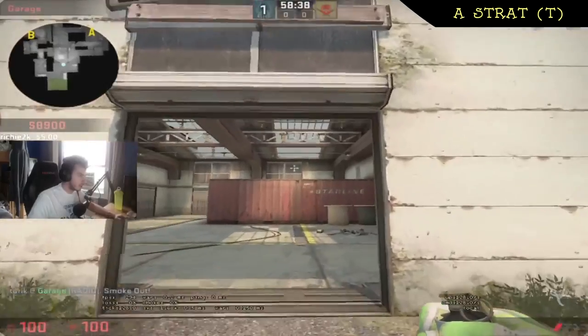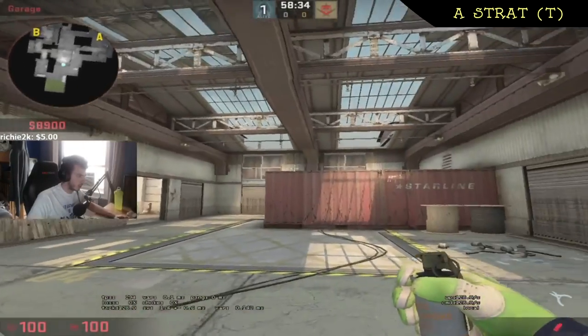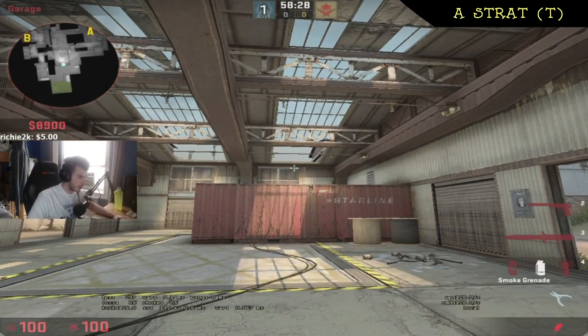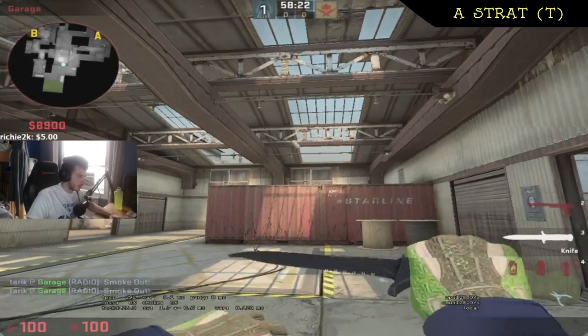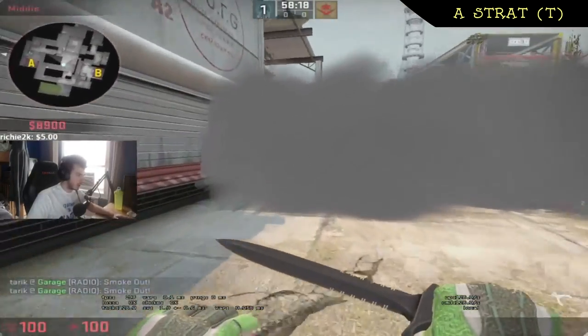The two other smokes you need are crisscross smokes, which are very easy. You get into the middle of this wall and you see these two windows — you want to put your crosshair just to the left of the tip on one side, and just to the right of the tip on the other side. That'll give you crisscross smokes without any gaps.